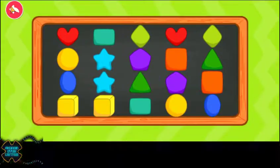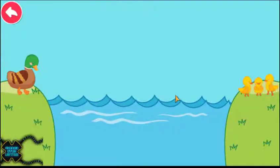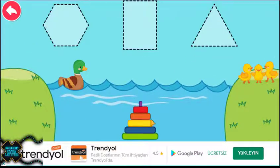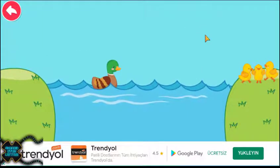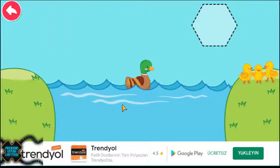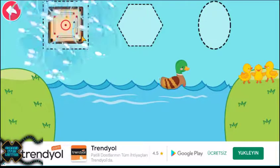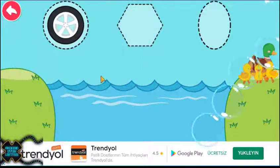Find the matching. Let's learn all the awesome shapes. Triangle. Triangle. Square. Hexagon. Hexagon. Square. Hexagon. Circle. Circle. Yay!